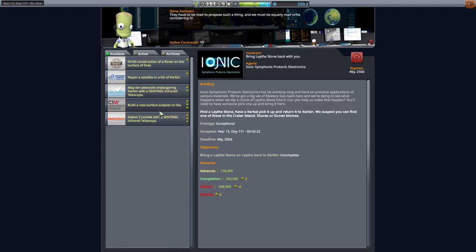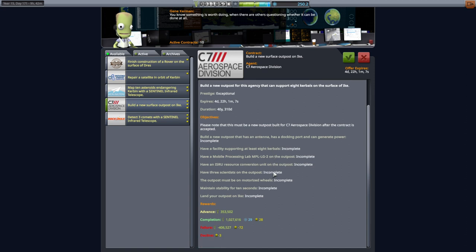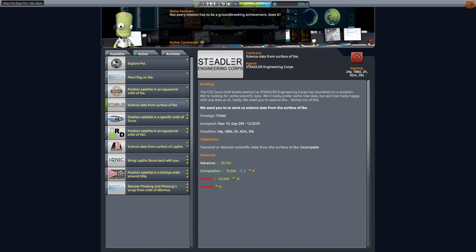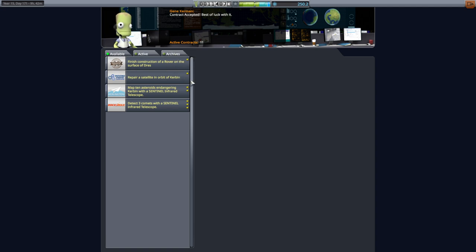There's also this Surface Outpost on Ike contract — that's really lucrative. The completion bonus is 1 million. We need three scientists there, it must be on motorized wheels, needs to support eight Kerbals, have a lab, and have ISRU — though I'd like those anyway. ISRU on Ike is reasonably useful. We will do that, I think. We've got these other Ike contracts just sitting here, so possibly, depending on the transfer window, we'll be doing Ike next.